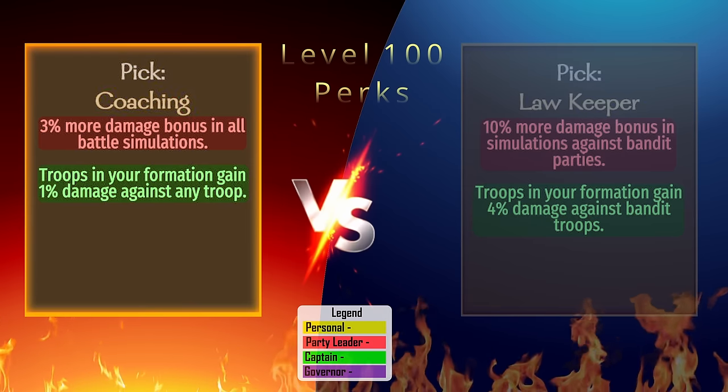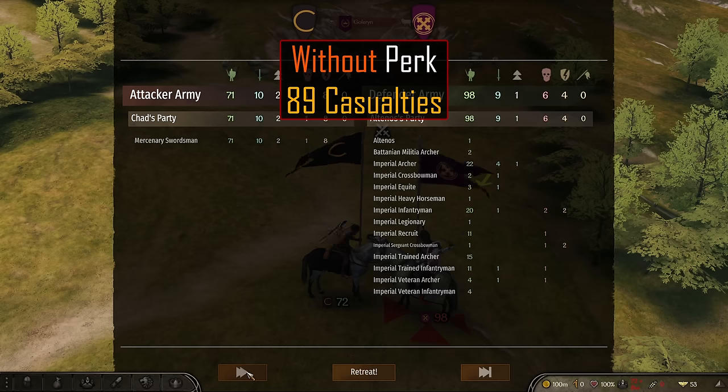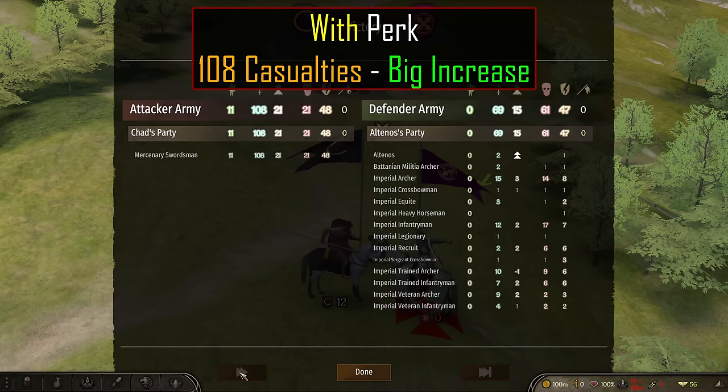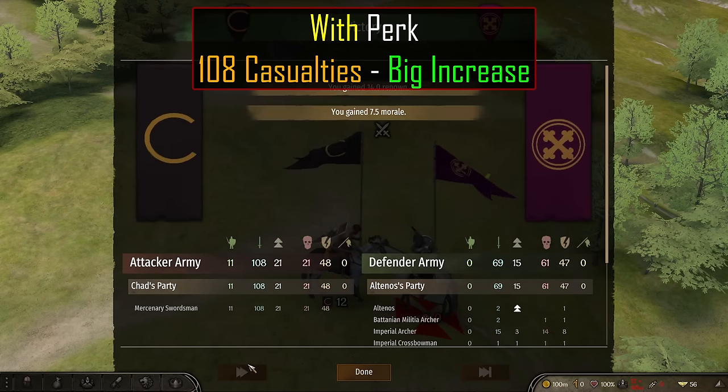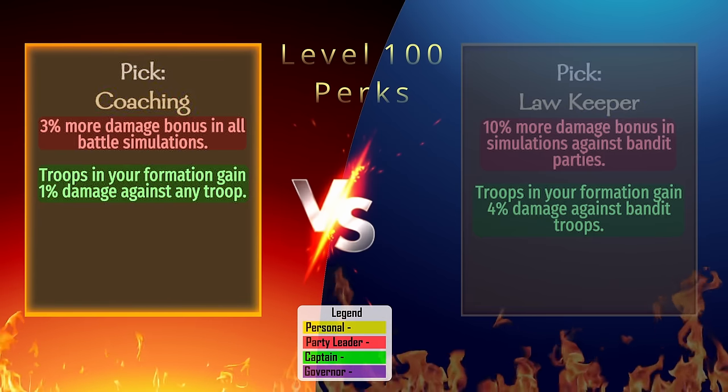Coaching: With this perk, we get a 3% damage bonus during any battle, regardless of circumstances. Without the perk, our troops inflict 89 casualties, but with the perk we won the battle, resulting in 108 casualties inflicted. The captain perk gives a 1% damage boost for any troop the captain leads.